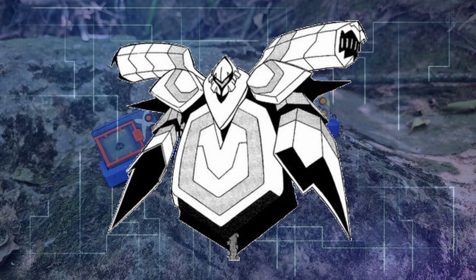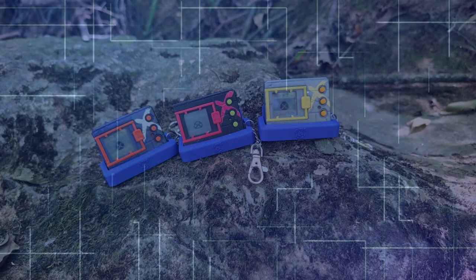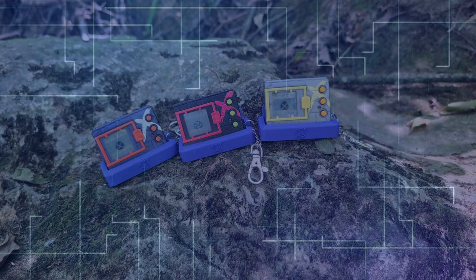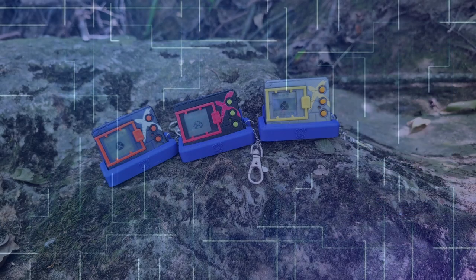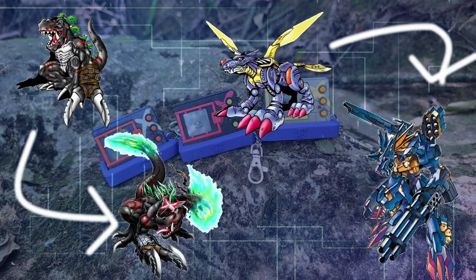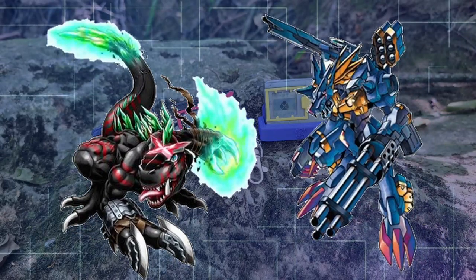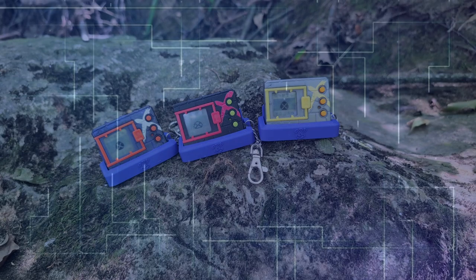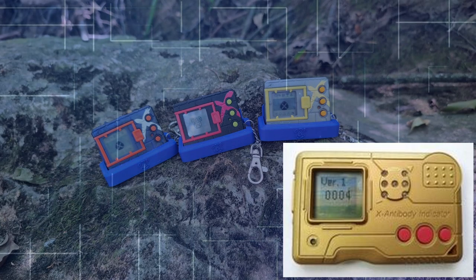Everything begins with Yggdrasil, a god-like entity that governs the digital world. When the digital world faced a risk of overpopulation, Yggdrasil initiated Project Arc. It created something called the X Program — a deadly virus meant to eliminate Digimon left behind in the old digital world. But the Digimon soul, or DigiCore, fought back and produced a miraculous X antibody, allowing some Digimon to evolve beyond the reach of the X Program, transforming them into what we now know as X antibody Digimon. This story takes place roughly 10 years after that event.